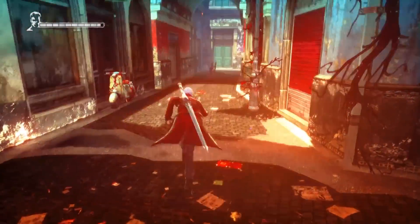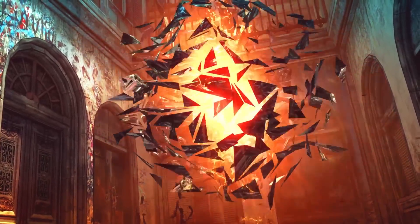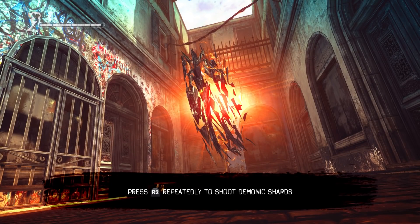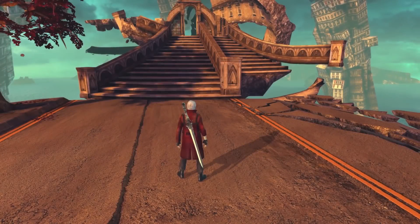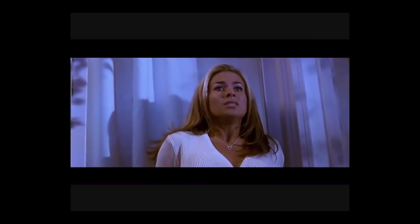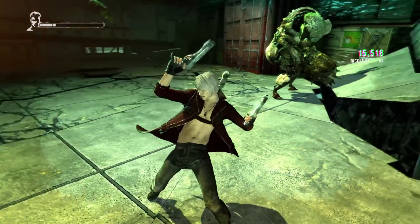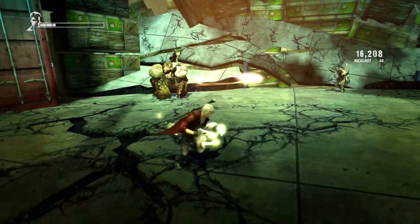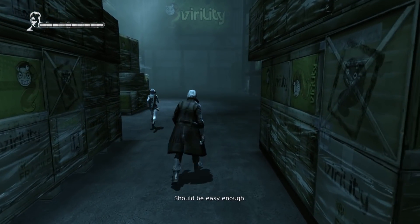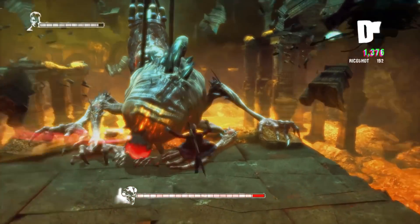Next they introduce us to another new enemy - the scariest enemy in the game - the demonic shards. I have no idea what this is supposed to be or who came up with the idea, but these are easily the worst enemies in the game, as in the easiest. We find our second secret mission and it's just a platforming one so no thanks. After that we face a real threat - he's a pretty dangerous enemy but all you have to do is get behind him, shoot him in the back, and if you do your ricochet you'll pretty much stun him every single time.